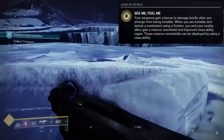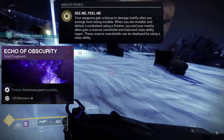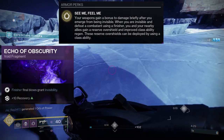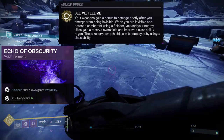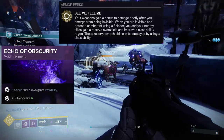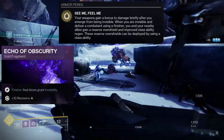As for fragments, the first and most important one is Echo of Obscurity — finisher final blows grant invisibility. Having invisibility on demand that's not attached to an ability is very strong. Just make sure some enemies are at finisher level and you have invisibility. Remember that if you finish enemies while invisible, they do get volatile, and if all of the enemies are near you, they will all die — so just be careful of that.